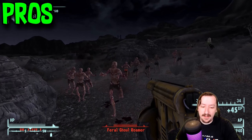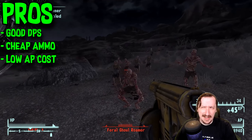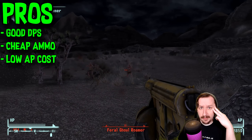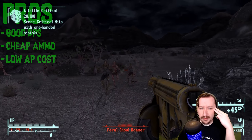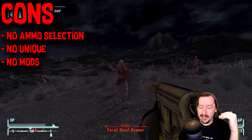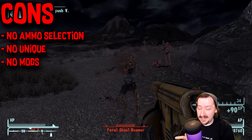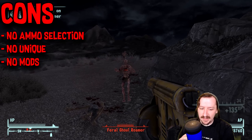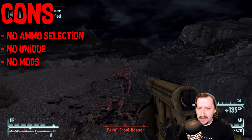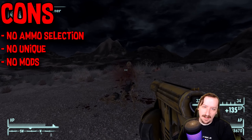For the general pros of the nail gun: it does pretty good damage per second, has very cheap ammo, and has a pretty low action point cost for a submachine gun, so you can use it in VATS fairly well. For the cons, it has limited ammo — it only uses nails, with no other ammo variation. However, the nails are still pretty decent. There is also no unique variant of the nail gun — only the regular version — so if you're hoping for a unique colored nail gun, you'll have to find mods for that.